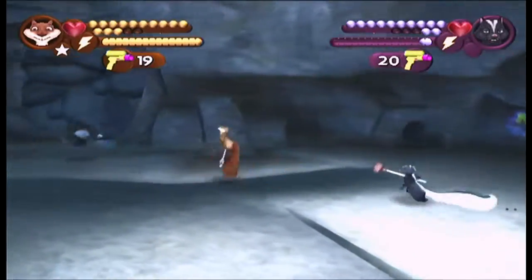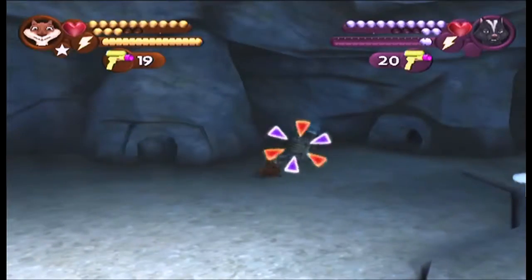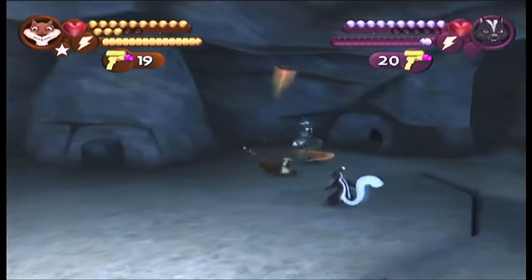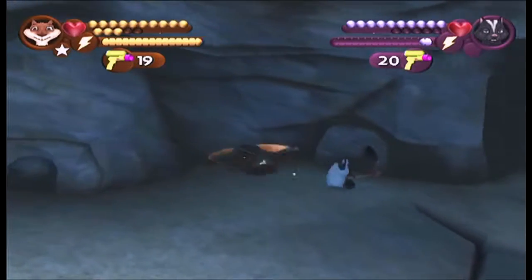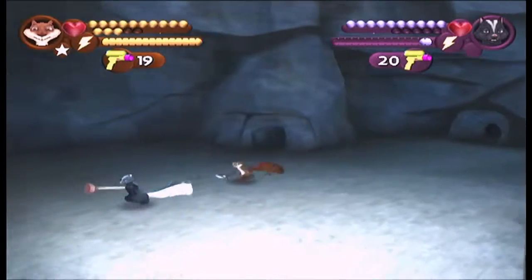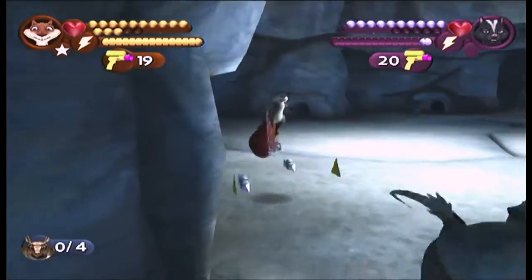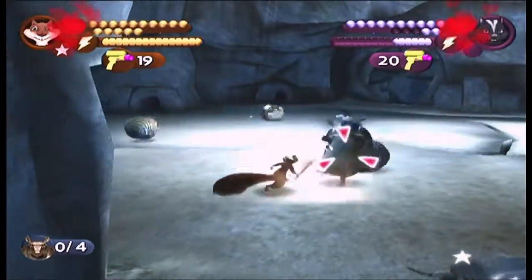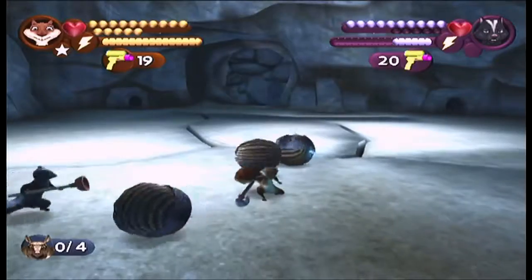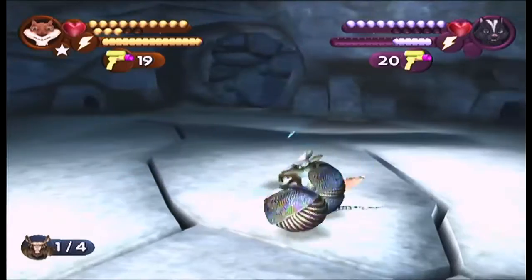The armadillo's basic strategy: use your long-range attack to get them into an upright position. Once they're upright, spam your melee attack on them until they fall. You can't use your melee attack when they're in a balled-up position, so you have to use your long-ranged attack to get them out of that balled-up position. Once they're out, just use your melee attack to do the rest.